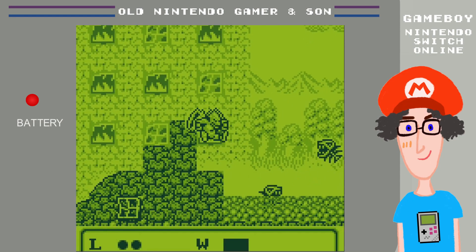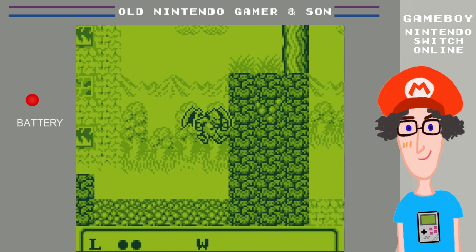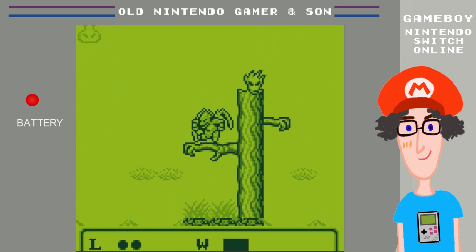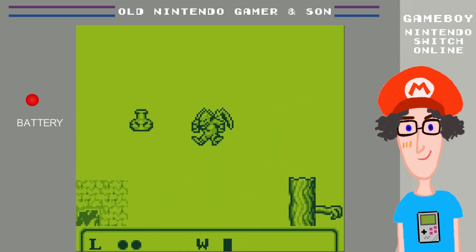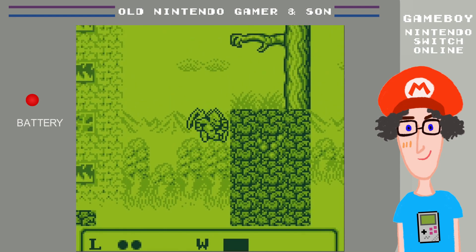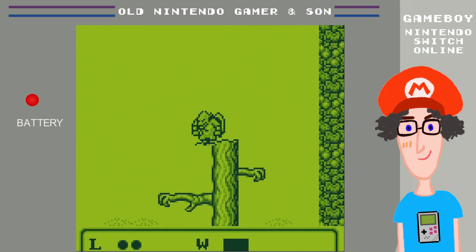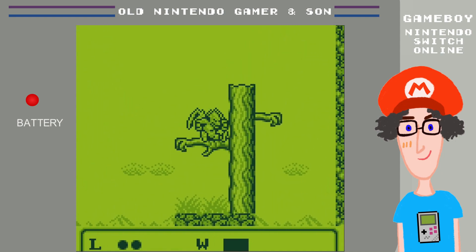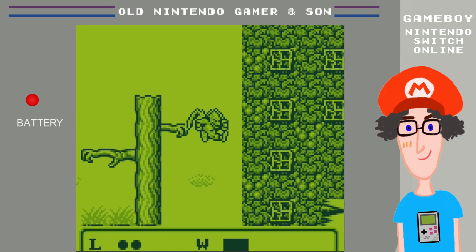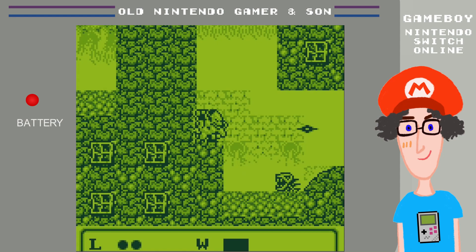I can jump and then float across little gaps like this — it's marvellous. I can stick to walls and shoot off. I can shoot one projectile at a time, but as soon as a projectile hits I can kind of reload, as it were. There are some vials over there — by collecting vials you can get upgrades in the RPG elements of the game.